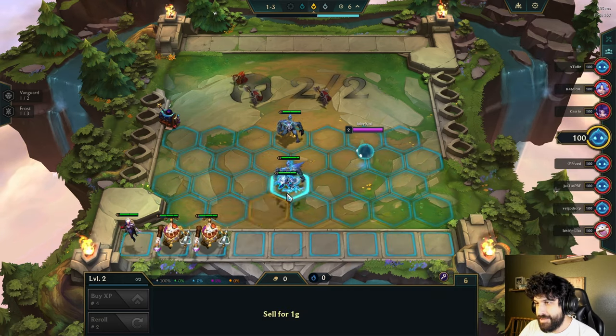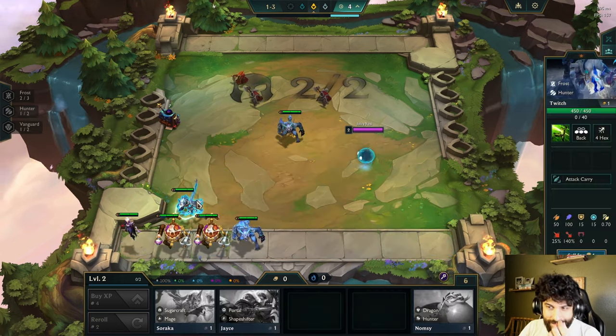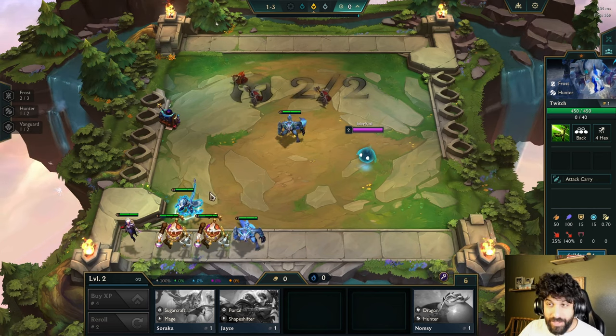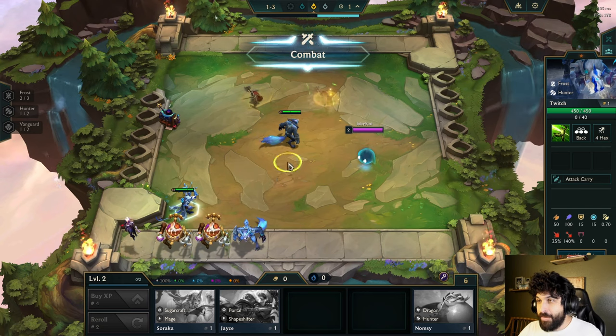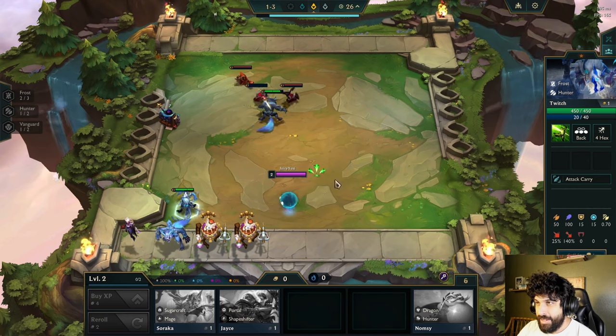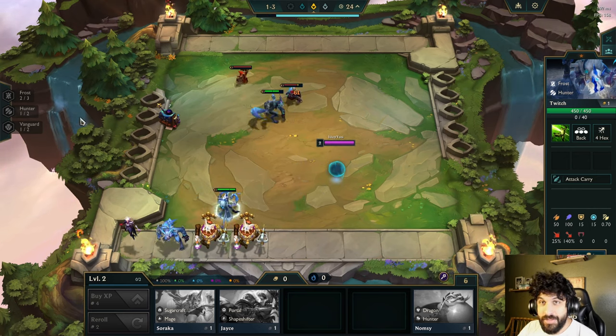It looks like Frost, Vanguard, and a Warwick. And a Twitch. My cat just barged in here — he heard me be really excited about something, and he really needs to be a part of it. What's up, buddy? Okay, so Portal, Shapeshifter.